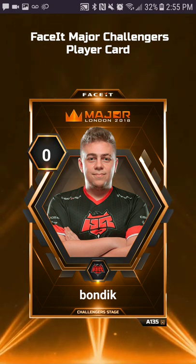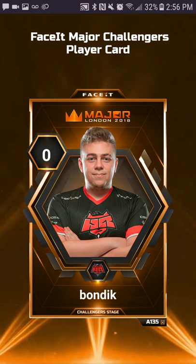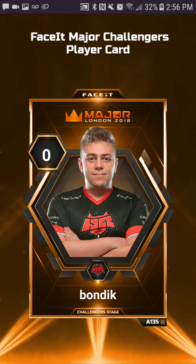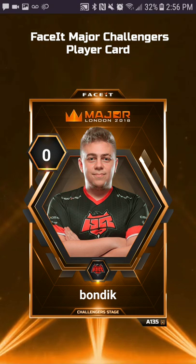The bottom right-hand corner is where the mint is, and the number where it says zero currently is what will be the rating — like one through a hundred — for each player. It's specifically for the Challenger cards: the rating they get in the Challenger Stage only. So if a team like HellRaisers makes it out, bondik's rating for his Legend Stage cards will possibly be different from his ratings in the Challenger Stage cards.